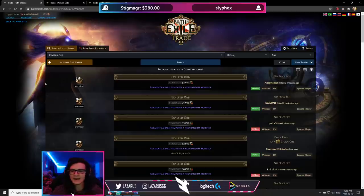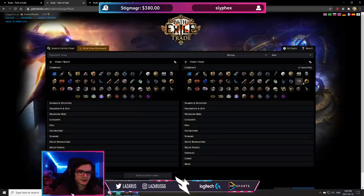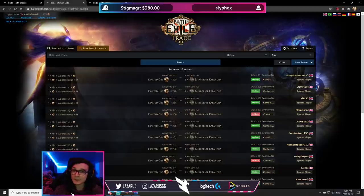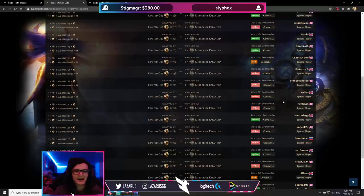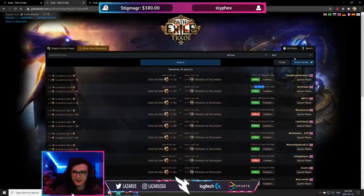Let's move on to the second and third strategies. The second strategy is to go under bulk item exchange, set it to mirror of Kalandria to exalts — essentially role-playing as someone who has a mirror and wants to sell it. What I'm actually interested in is the stock column, because by looking at the stock I can see how many exalts the people who are buying mirrors actually have. This guy's got 295, this guy's got over 500, and so on.